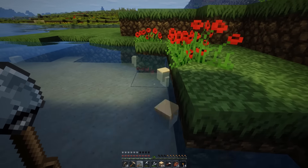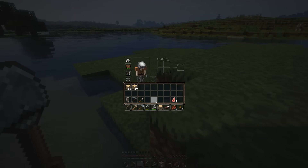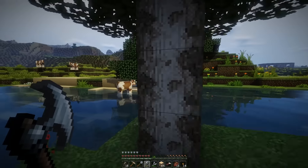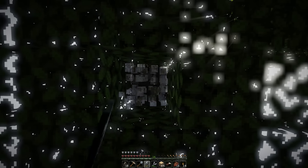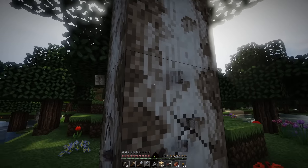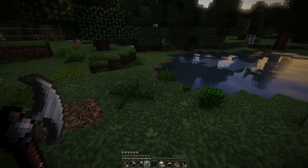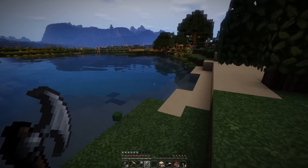Got a nice little wadge of sand - two and a bit stacks should be plenty to make the glass. Now I'm going to dig up all the wood I need. We're going to dig up both birch and oak because both come in handy. It's nice to have a lighter shade of wood. I'm also going to grab some oak leaves because they make really great hedges and they're super quick to gather with a set of shears.